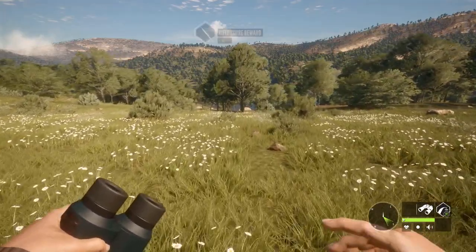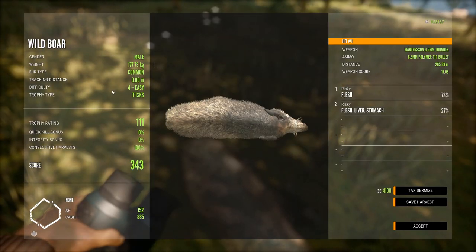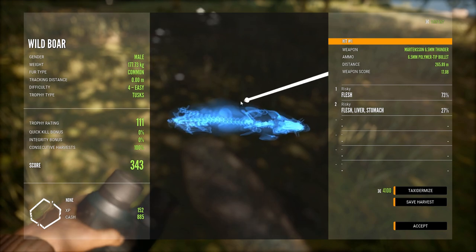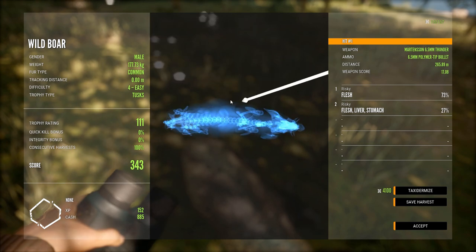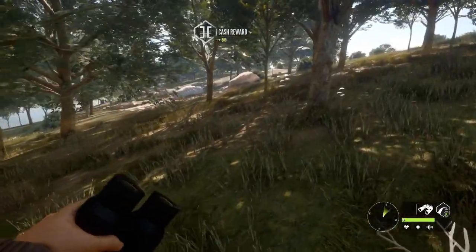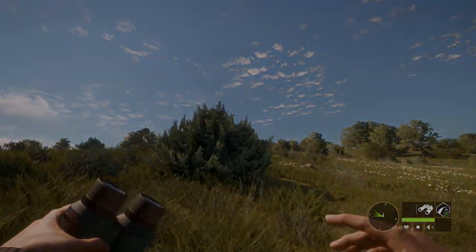Let's go find this hog — two shots into him with the 6.5, the first one wasn't very well placed. Let's check our shot placement. Oh wow, we shot him way too freaking high. I raised up way too much for 265 meters and I was zeroed for 300 — that was on me. But the second shot got him on the walk, in the liver. Kind of a fail on my part but let's head back up into our sniper's nest.